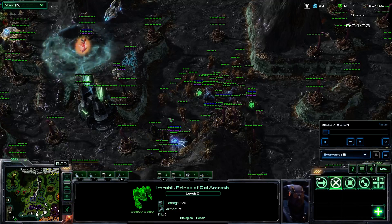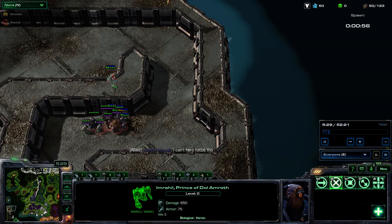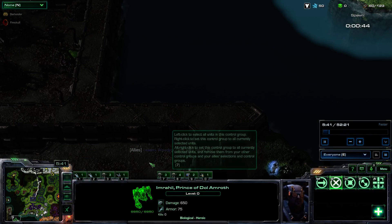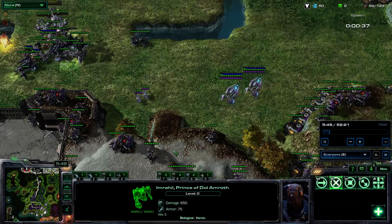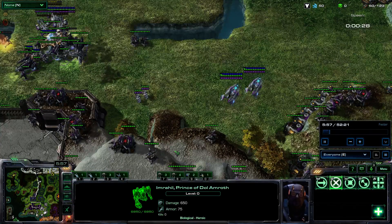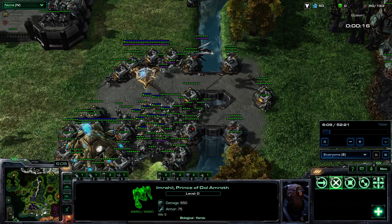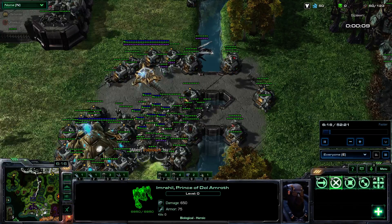Evil has the advantage early on. But once the Fellowship goes through their quest — which takes them from here to here to here, and then into Moria — once they get out of Moria, they go to Rohan and trigger the Helm's Deep fight. That gives good about eight or so extra strong heroes, and that's when they can start tipping the tides. They can help Gondor push Mordor back, and they can help Rohan take out Isengard.